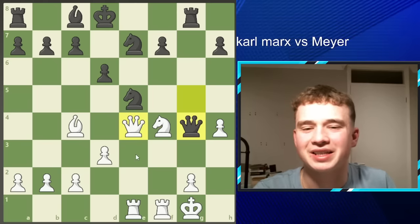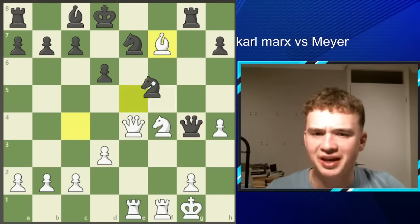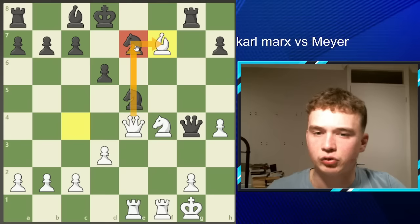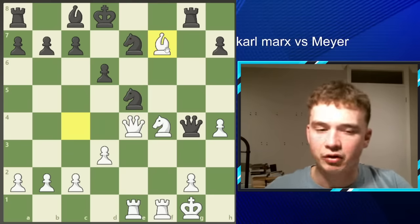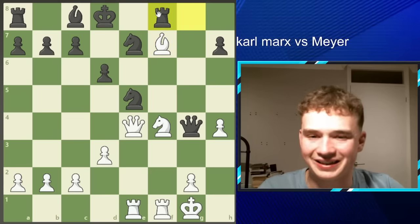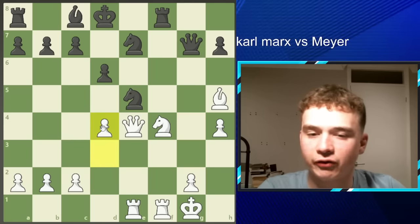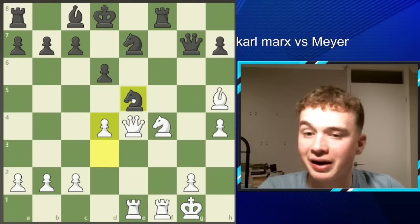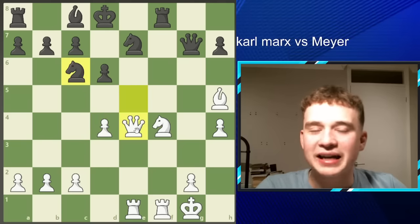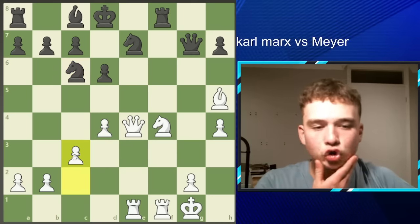After Queen G4, Marx really needs a star move to put him in the driver's seat, so he goes looking deep and finds Bishop F7. You might wonder: can't we just take this Bishop? If you were to take it, Queen E7 would be checkmate. The opponent's Rook is under attack, so Rook F8 is played. Marx slides his Bishop back with tempo to Bishop H5, attacking the Queen. Queen G7 was played. Now Marx plays the top engine move, D4, kicking the Knight away — the best square is G6, but the Knight actually goes to C6. The pawn is under attack, so C3 is played, nice and solid.